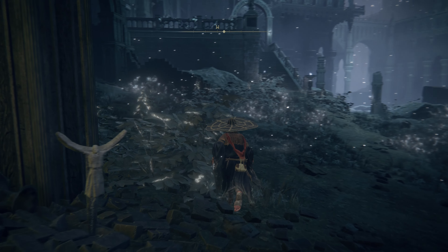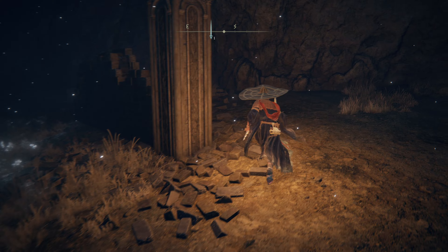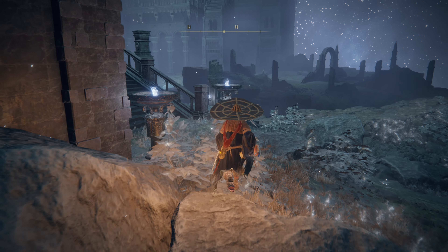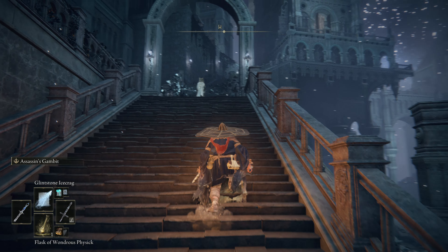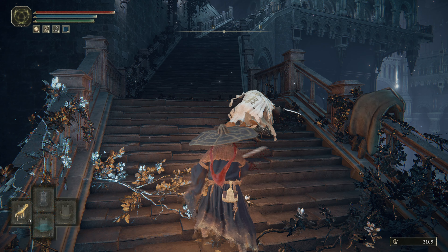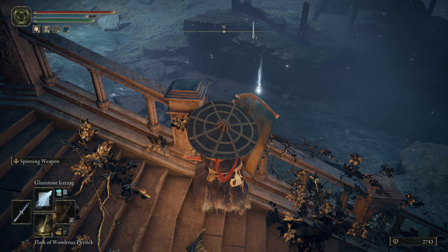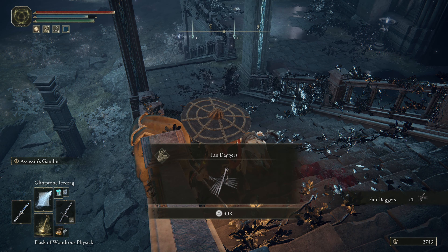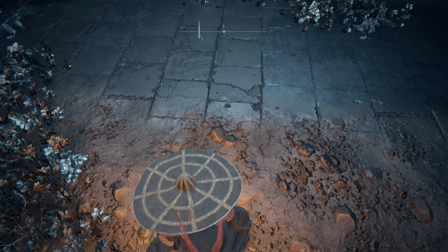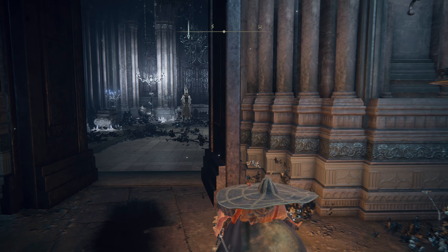I might switch out the Bloodflame for Rotten Breath since we're just not using it - there we go. I wonder if anyone's tested whether a light source makes a difference. Okay, I'm going to try to get a backstab on this guy - here we go! That wasn't bad. Fan daggers - only one. I really need that husk. Oh wait, you can go inside right here. I like that you're not looking at me but I don't trust you.